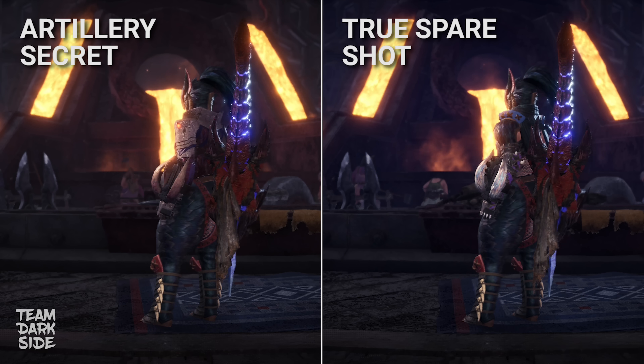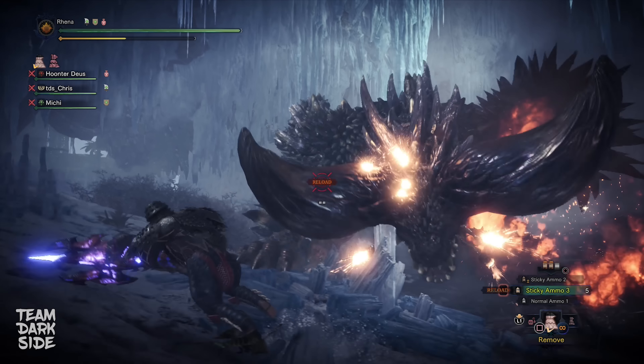Artillery Secret Level 5, Nakakuka's True Spare Shot, and the Stylish Evade Reload. Welcome to my guide on the Safi Jeeva Sticky Light Bowgun build in Monster Hunter World Iceborne.